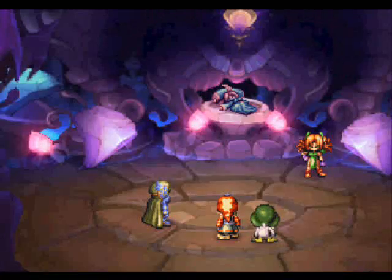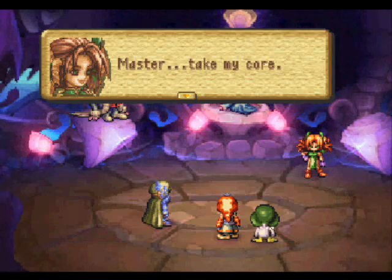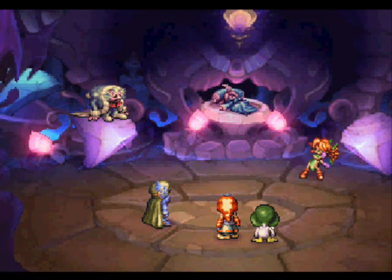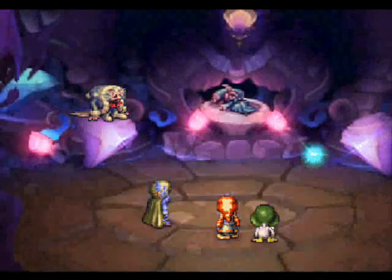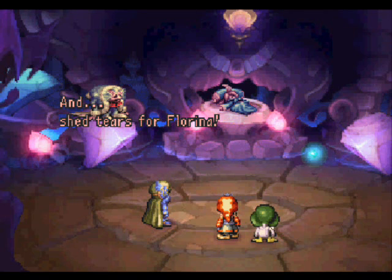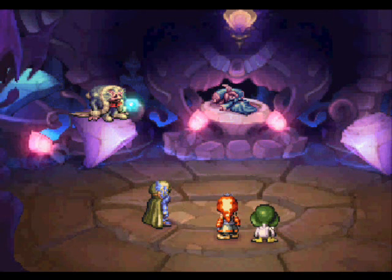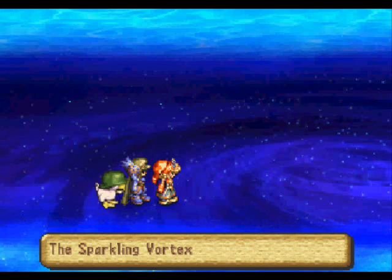We're done, right? No, of course not. I only need a little more strength. Master, take my core. Well, how sweet is that — she offers herself. In exchange, Master, please win, and shed tears for Florina. This is more epic than the actual main storyline for this game, I think. So now we're going to take on Lord of Jewels 1000, I bet.